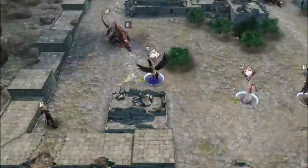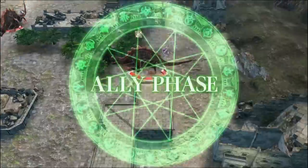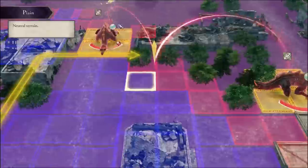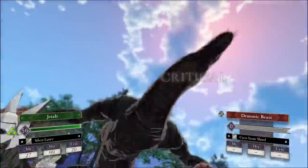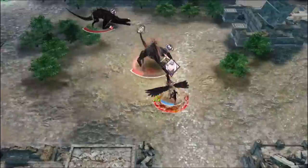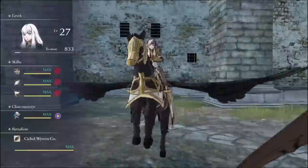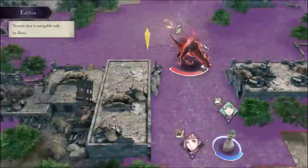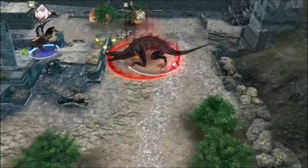Experienced Three Houses players probably know that Gerlach really loves dying on this chapter — he'll just charge headfirst into the monsters. So I employed a combination of Flayn and Hilda to rescue, dance Flayn, and get him out of there. Lysithea was going around the map killing all those monsters, but it still came very close. If Lysithea was just a tile or a turn off, he would have killed himself.